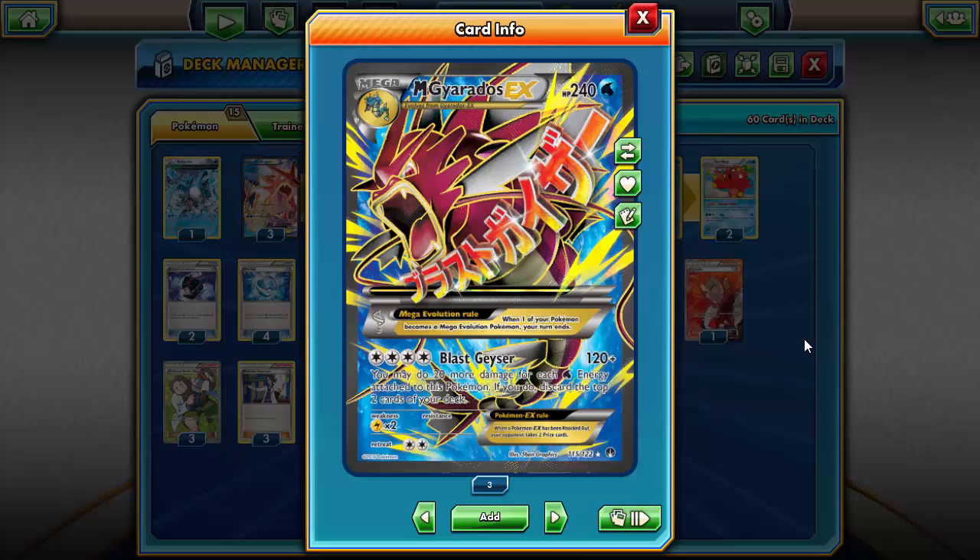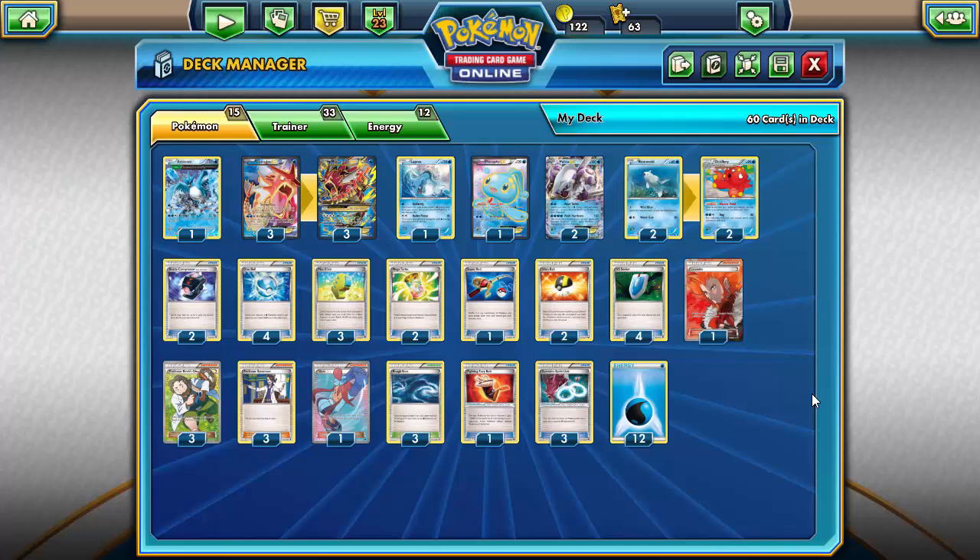There have been a ton of decks around how to accelerate energy to Mega Gyarados, with a lot of them using Palkia EX or something like that, and also using Golduck BREAK for energy moving. I wanted to try something cool with Golduck BREAK and Archie's Swampert, since Swampert has the ability to attach two energy per turn, but that ended up being too many cards to get working. So I decided to just go with a pretty generic idea for Mega Gyarados — nothing fancy, just straightforward acceleration, although I did put my own twist on it.